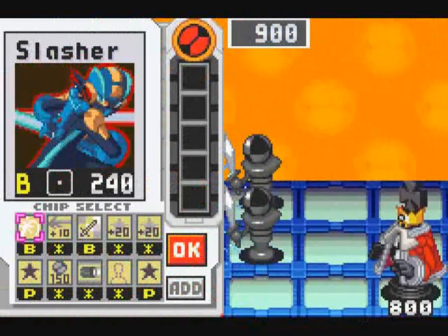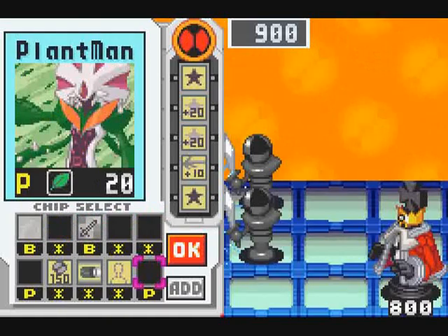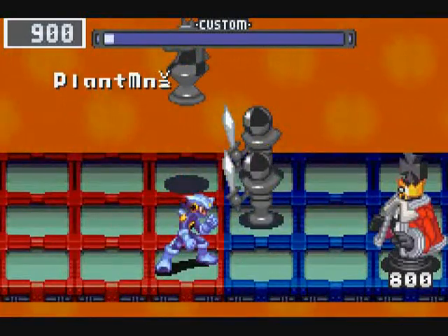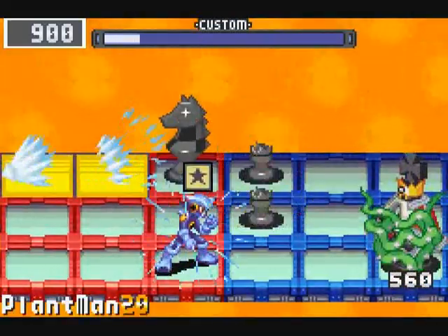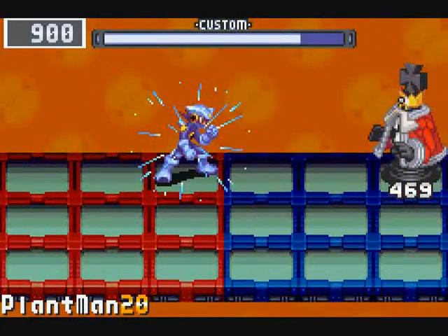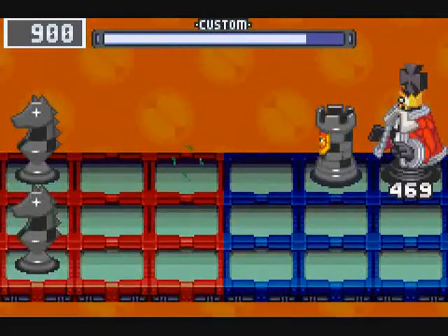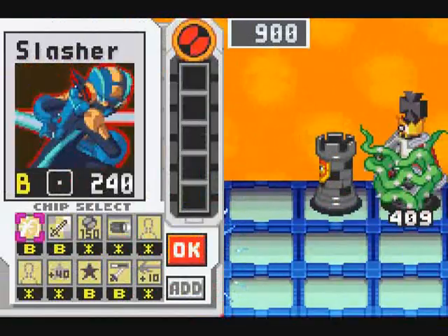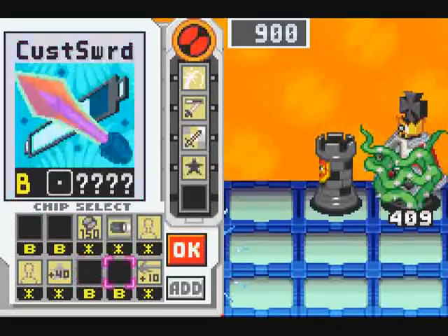Of course, the trick in all this is getting the chips I need fast enough. The RNG has been none too cooperative with me in this. Can Plantman break the rook, I wonder? No, he cannot. Okay, let's see if we can get a good advance here.